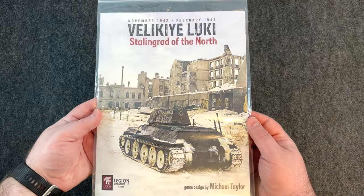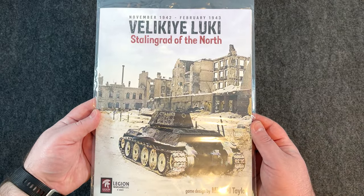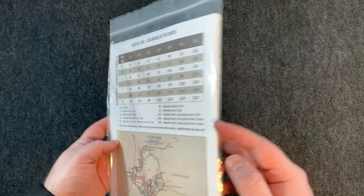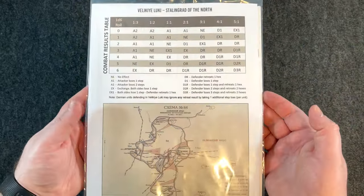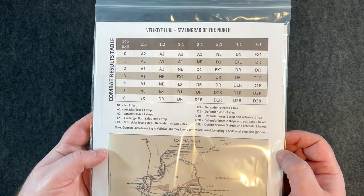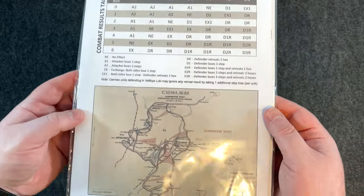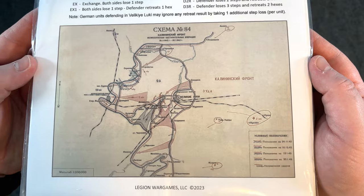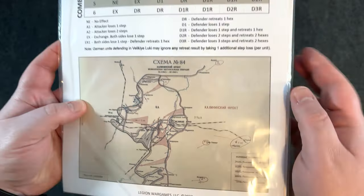There's going to be a lot of people interested in this. Perfect cover, by the way — I really like that cover. On the back of the rulebook in the folio, look at this beautiful old school CRT — roll a 1d6. And there's what looks like a Russian map of the area.